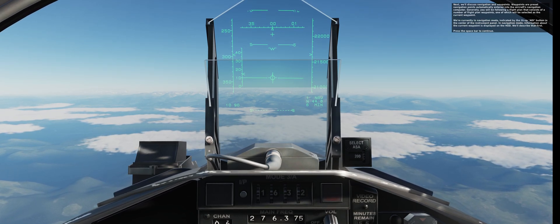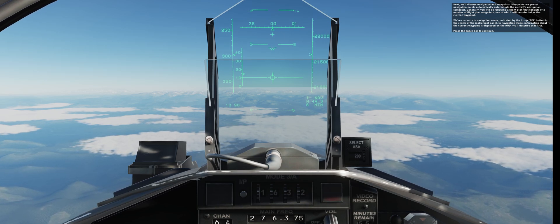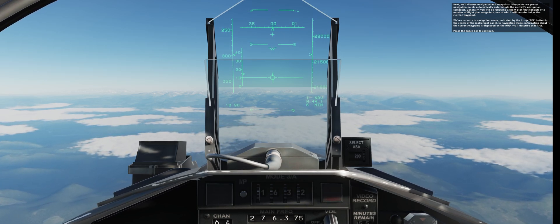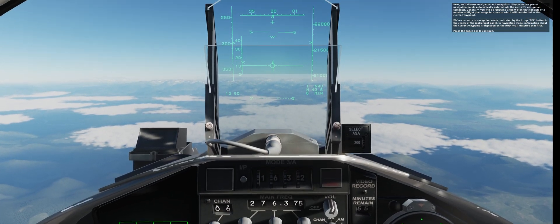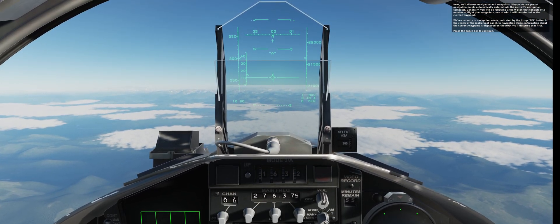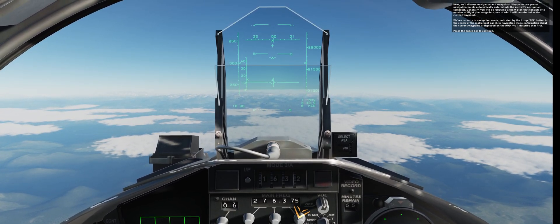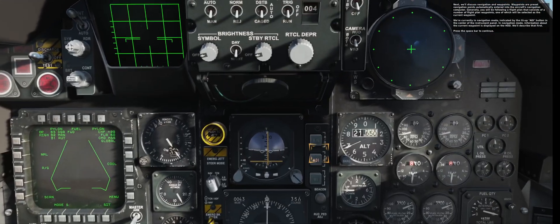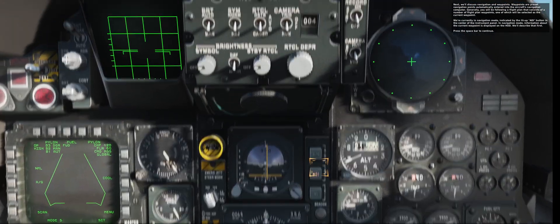Next, we'll discuss navigation and waypoints. Waypoints are pre-set navigation points automatically entered into the aircraft's navigation computer. Generally, we'll be following a flight plan that consists of a number of flight plan waypoints, one of which will be selected as the current waypoint. We're currently in navigation mode, indicated by the lit-up ADI button in the center of the instrument panel. In navigation mode, information about the current waypoint is displayed on the HUD.